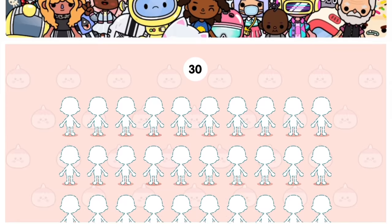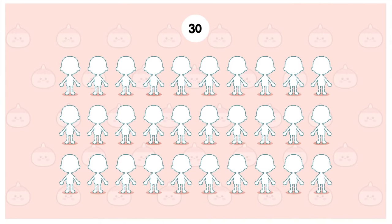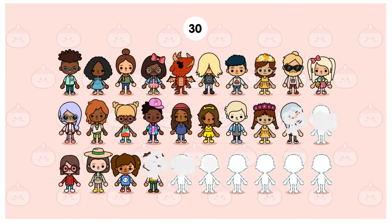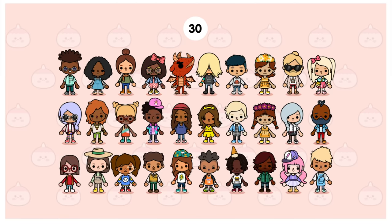With the full version of Character Creator, you can make up to 30 characters. And you'll need to clear some wardrobe space because there are over a thousand outfits and accessories to dress them in.